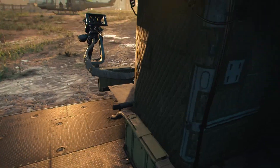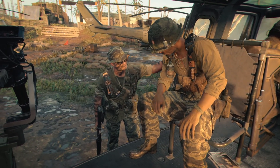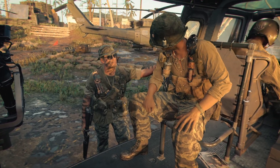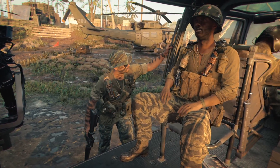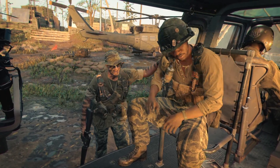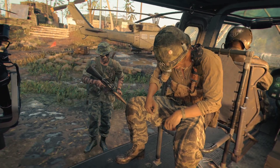We got a new assignment. FOB-4 Ripcord is holding a vital asset that Charlie wants real bad. What kind of asset are we talking about? The kind you don't ask about. Ripcord has been taking a hell of a beating, so it's our job to secure the asset and get the fuck out. Relax — we got fast movers providing combat air support. It'll be a walk in the park.